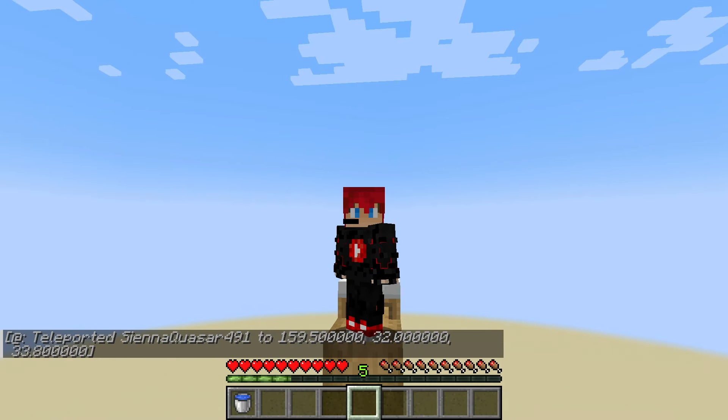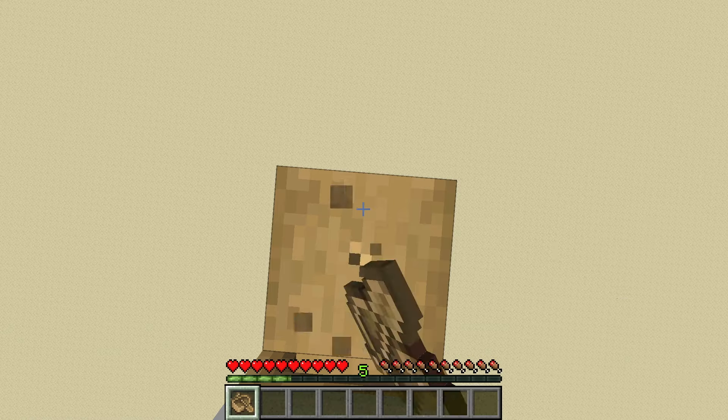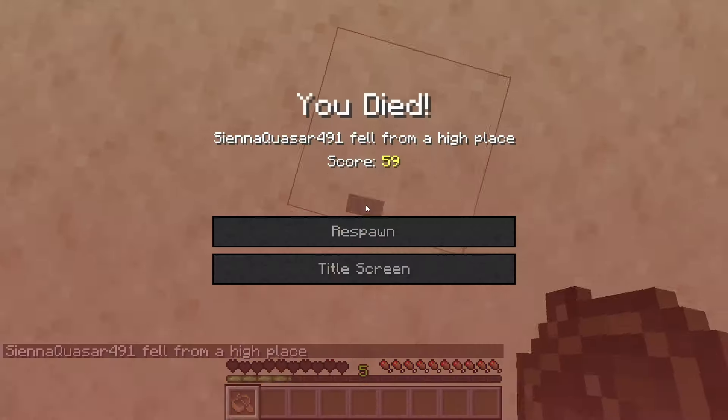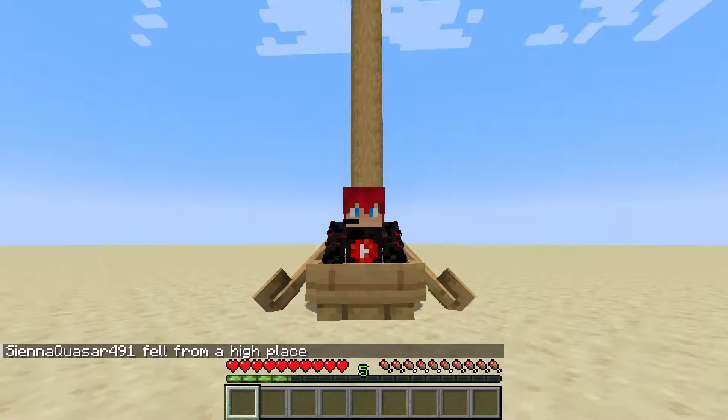The second one is a boat clutch. Pretty easy and pretty normal. So here we go. Yeah, pretty easy and pretty normal.